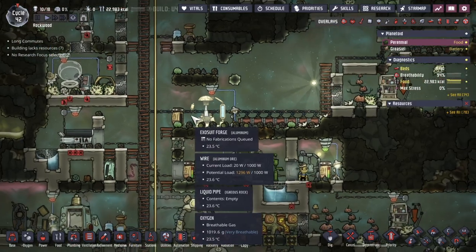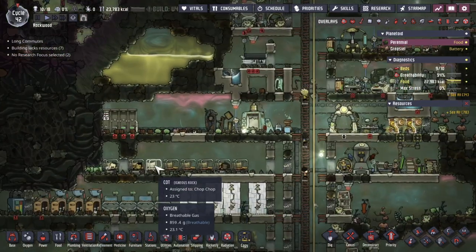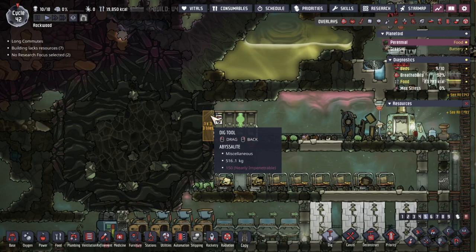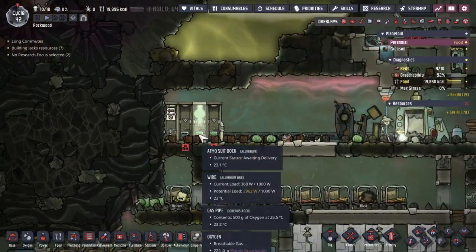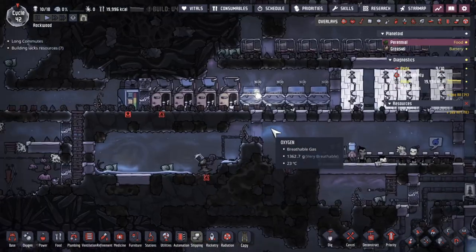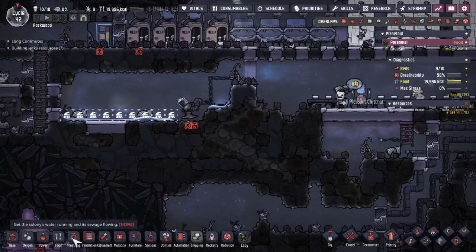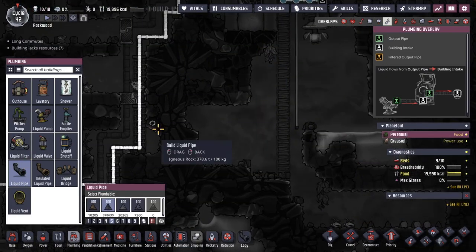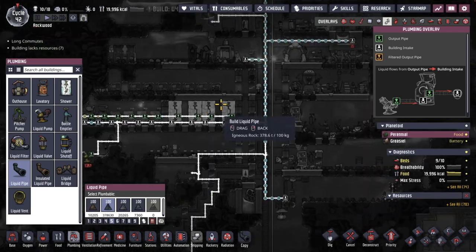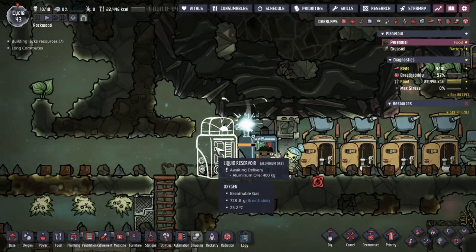This is an exciting moment. I have an exosuit forge with automation storing reed fiber in here, and I can create my first Atmosuit. That's going to go over here into one of these docks to allow the dupes to actually start exploring the rest of this asteroid. They're going through some obsidian, which is very beneficial since it gives a plus 10 to excavation. This pocket of water is gone, so let's mop up that area and go connect the other one. The washrooms are nearly backed up, so let's put in a liquid reservoir — at some point we've got to start converting this back to water.